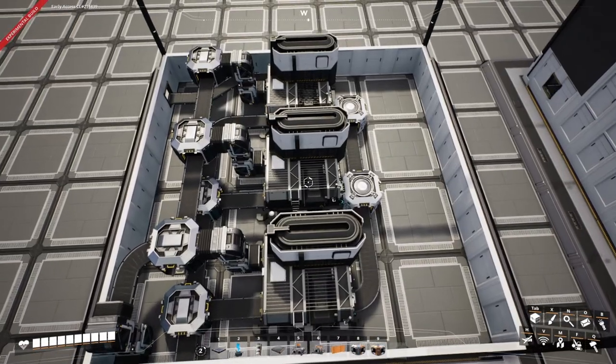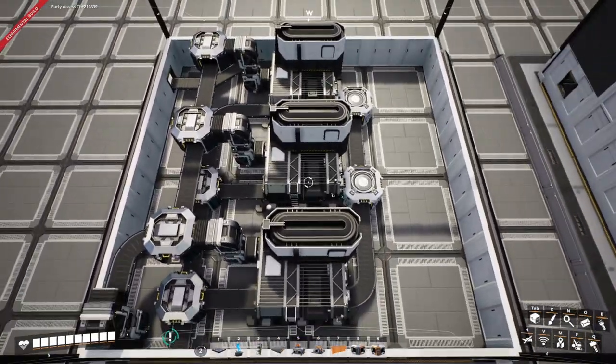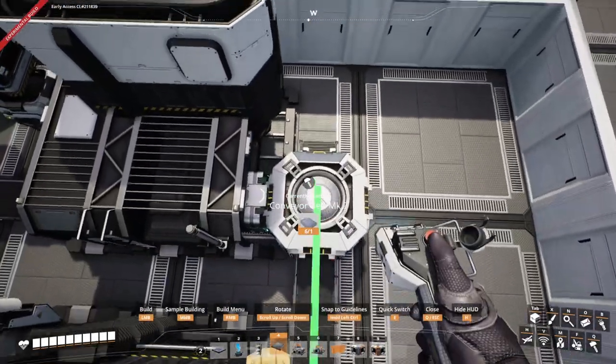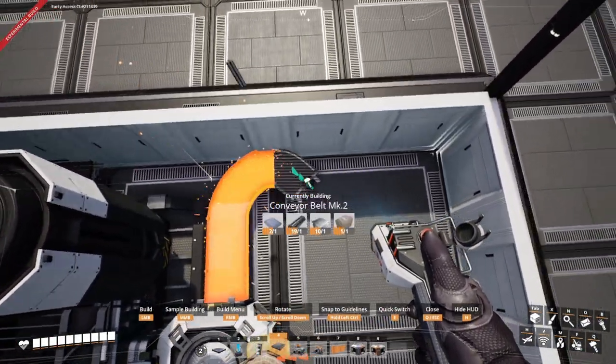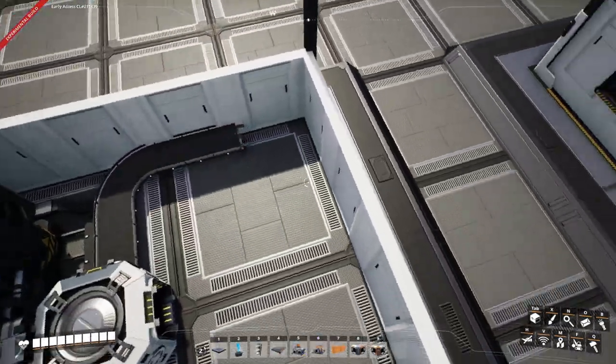At this point we have our inputs and our output sorted, with the exception of the limestone which we'll do shortly, and the steel ingots. These steel ingots are going to run up to the end here and then across to this position where they will go up to the next floor.